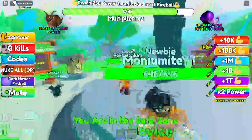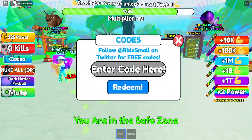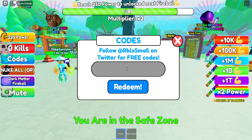And without further ado, let's just get into the codes. To enter codes here in Fire Punching Sim, just click on the code button on the left side of your screen.